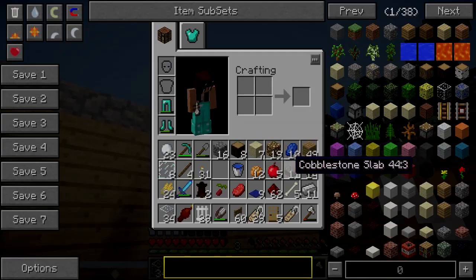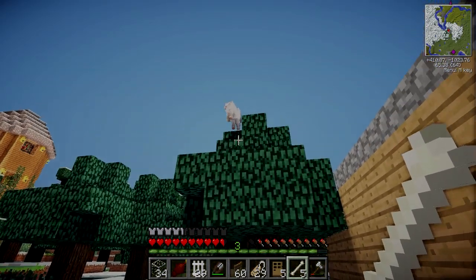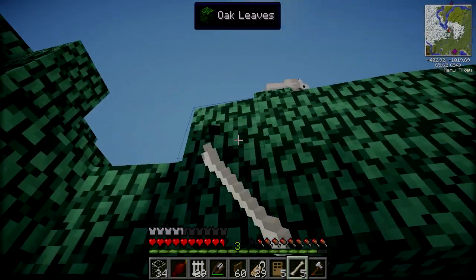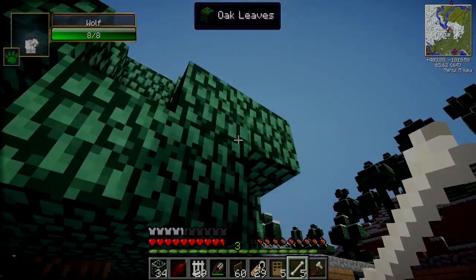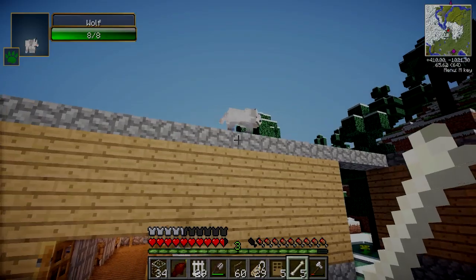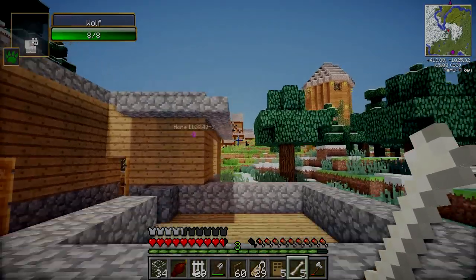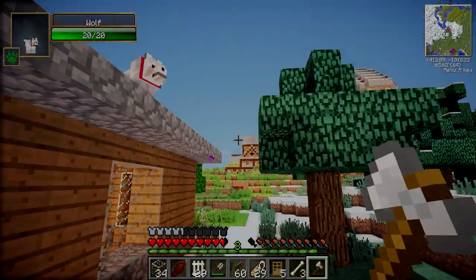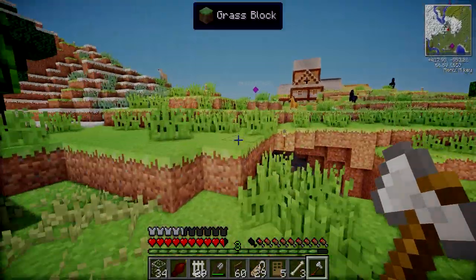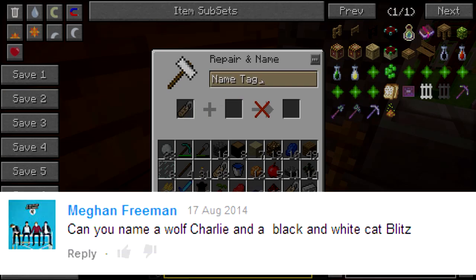Oh my gosh, there is another one! What is even happening? Do you want to be tamed? Hey, get down from there! He's like, I ain't listening to you, woman. What is he doing? There is a wolf on the roof but he doesn't want to get down. I tamed him! Woo! We need to go and choose another name — when I get back there's probably going to be one more. I'm going to call the new wolf Charlie. I saw that somebody requested that name in the comments and I thought it would suit this wolf perfectly.